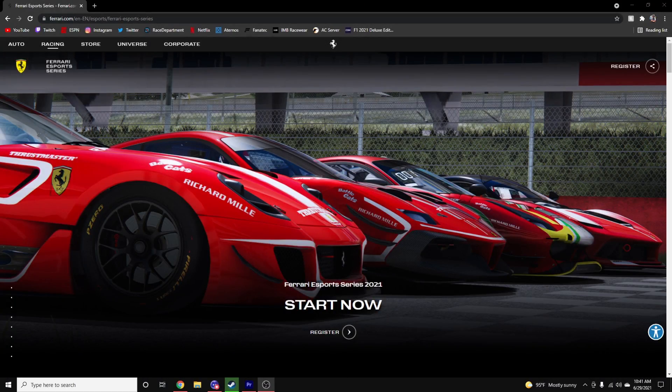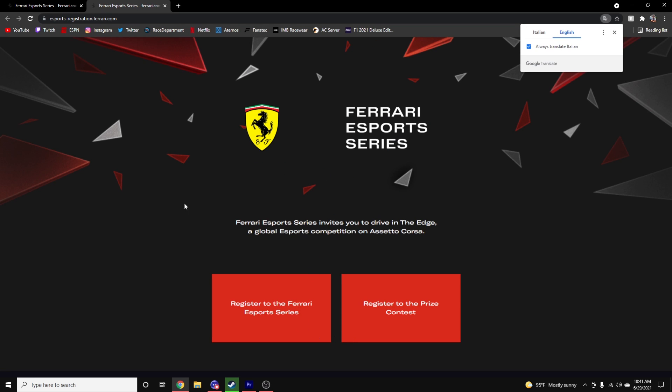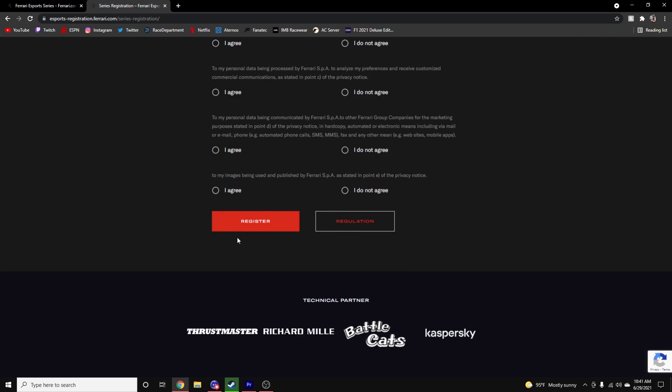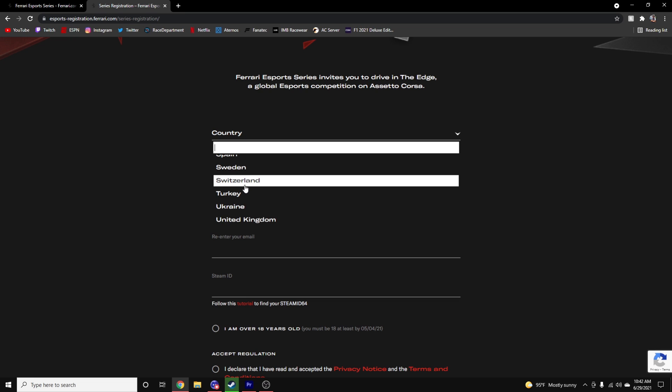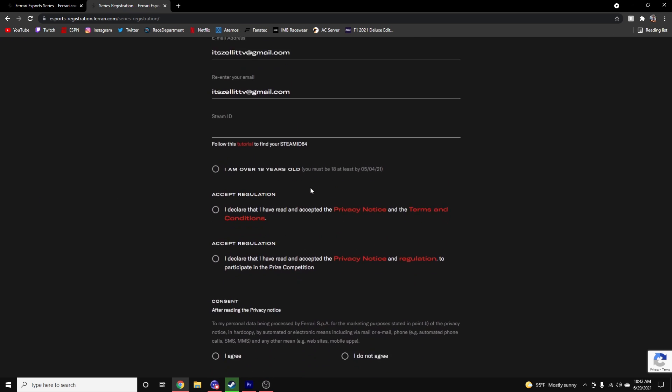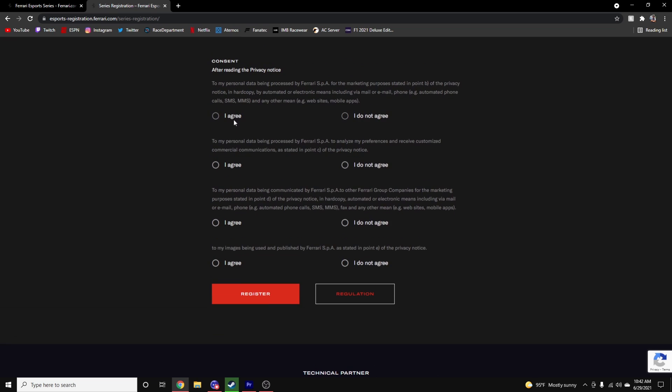The link in the description below will be to this website right here. You're just going to want to click on Register, and then click on Register to the Ferrari eSports Series — they also have Italian, which changes literally nothing. So you just click that, and then fill it out. There are only European countries listed on here, but if you aren't in Europe it's fine — you can just pick a European country. You'll need to put in your first and last name, your email, your Steam ID, and accept and agree to everything.